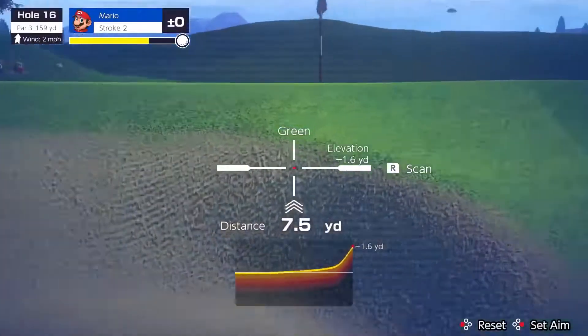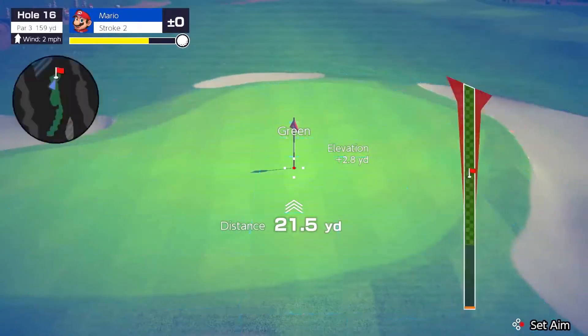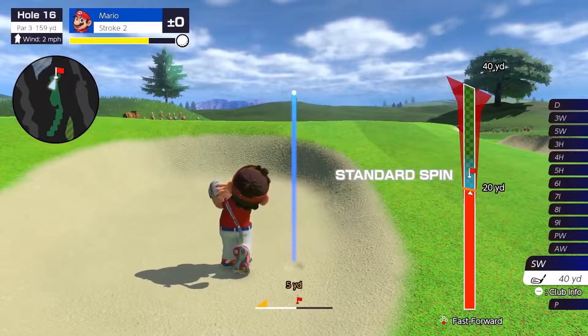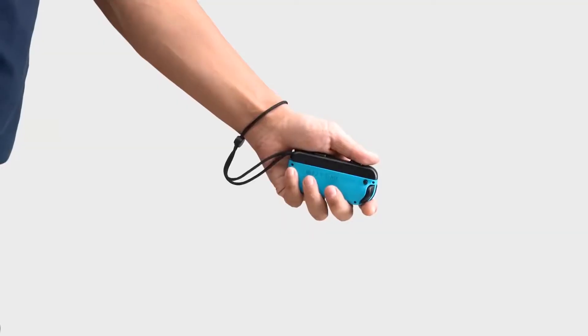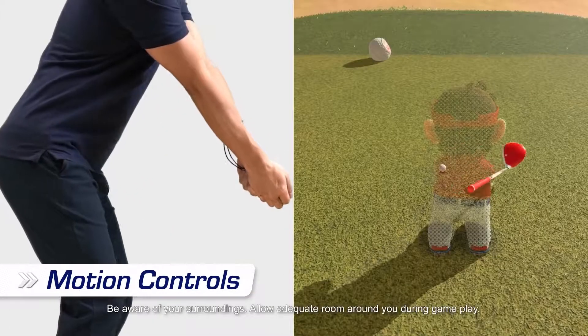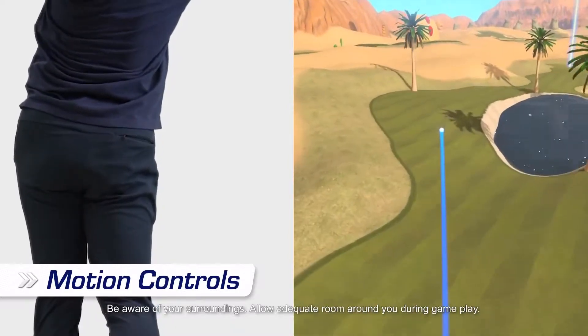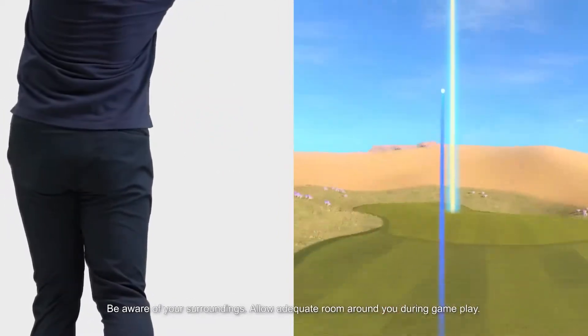The scan function lets you examine a course's terrain. With these techniques, you'll be strategizing like a master. Instead of button controls, you can opt for motion controls — gently swing a Joy-Con controller like a golf club. As you swing the controller, your character will swing in the game. You'll feel like you're really golfing.